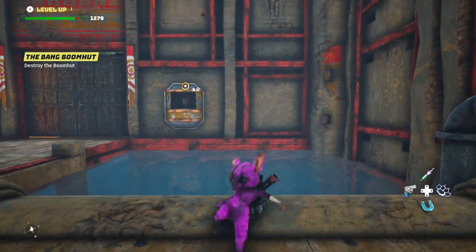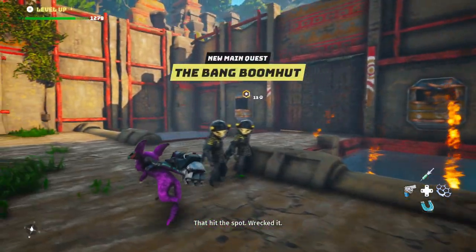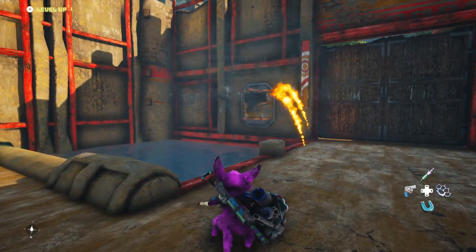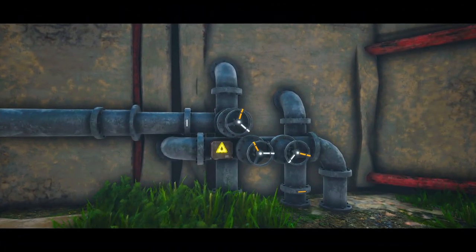Wait for it to go to slow-mo. Stand here — slow-mo. You have to wait for the slow-mo in order to do it or else nothing happens. There you go. That is how to beat the Bang Boom Hut side quest, or main quest I guess, for the Jagney Tribe in Biomutant.